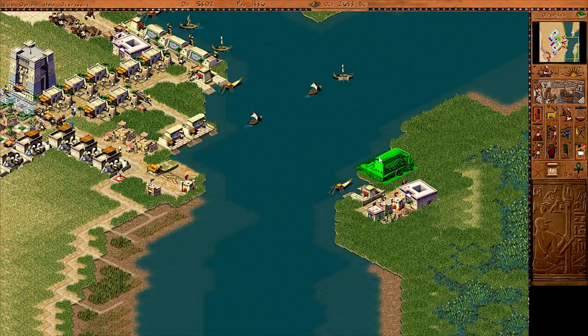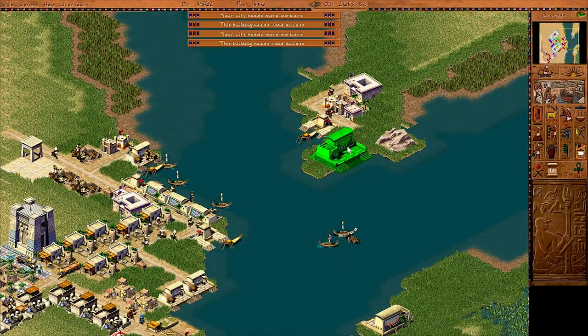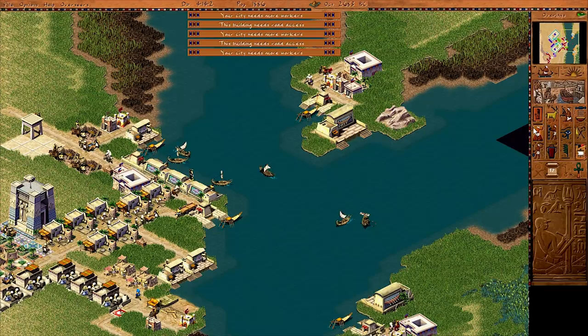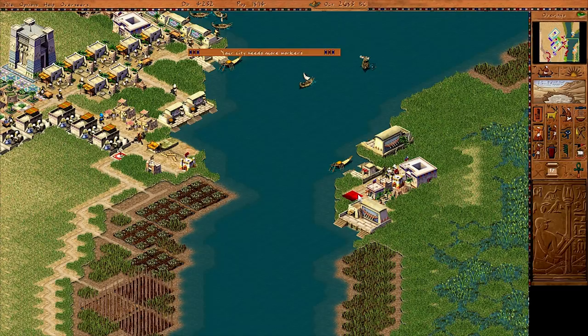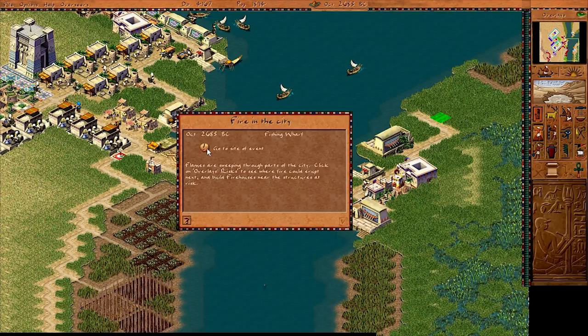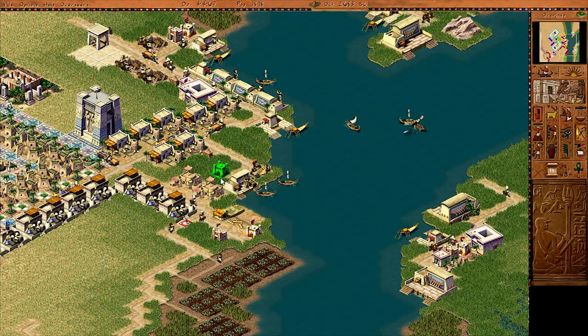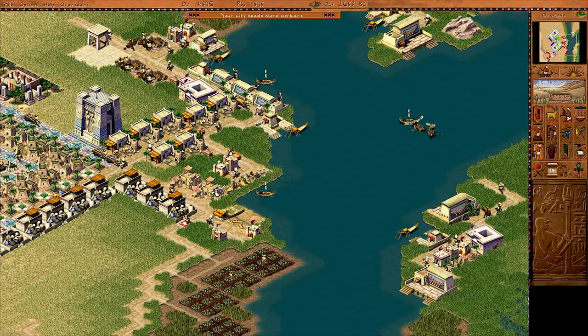I'm thinking we need at least three warships. Looks like we can fit two right here and one more over on this side. I'll put one right here and have the roads extend to connect them. Flames are sweeping through — that's not good — but a flood's coming next. I'm going to put down a firehouse on this side, and an architect's post just to be safe. Let's hope that gets put out soon.